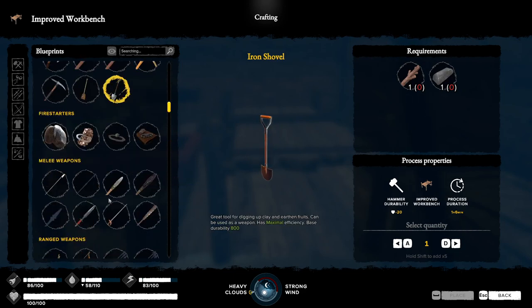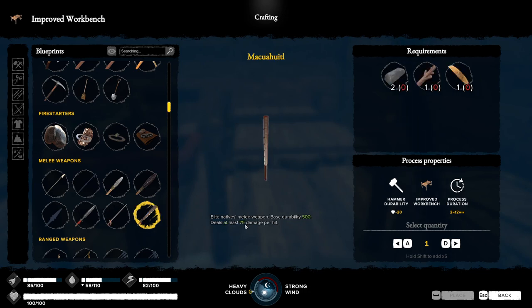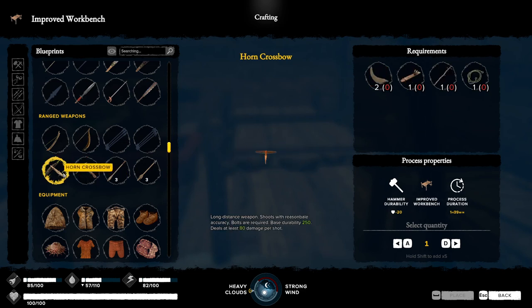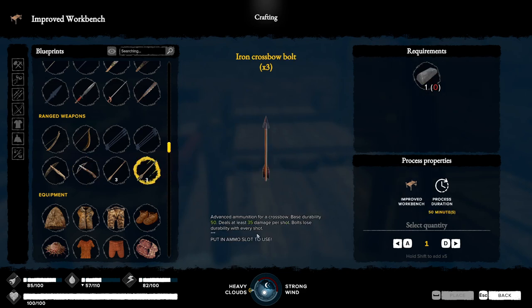You'll need to build an iron shovel for a skill point. The iron saber takes another toolkit to make but does 100 damage a hit — the best weapon in the game right now. The boss drops a key to a chest with a recipe for a weapon that does 75 damage a hit. The new crossbow costs a toolkit and a skill point at 100 damage versus 80, with iron arrows doing 35 damage versus 20 — a significant upgrade.